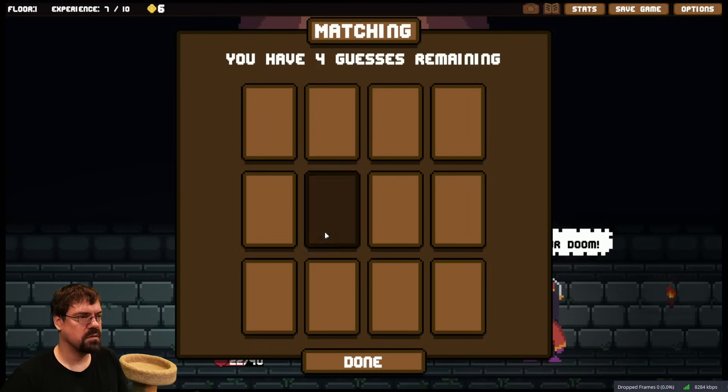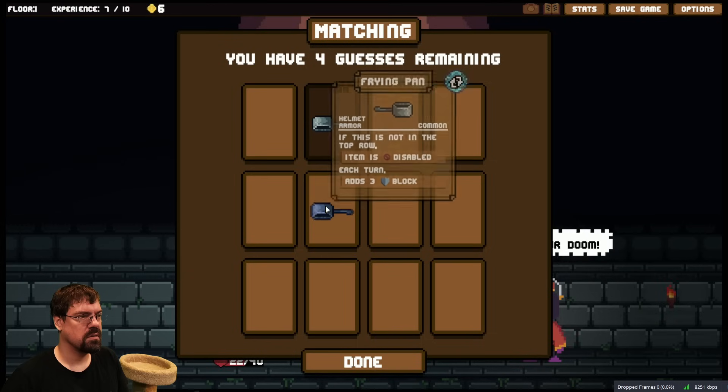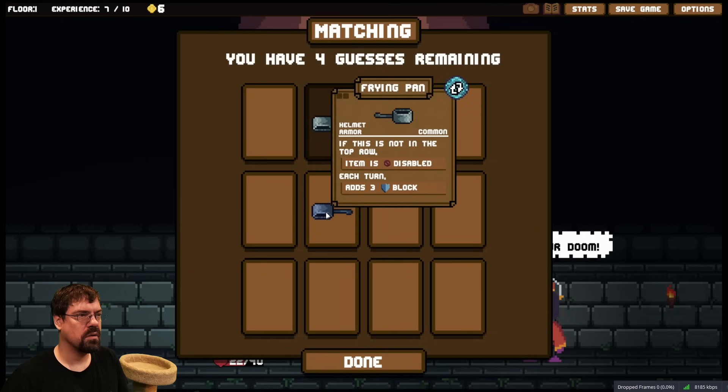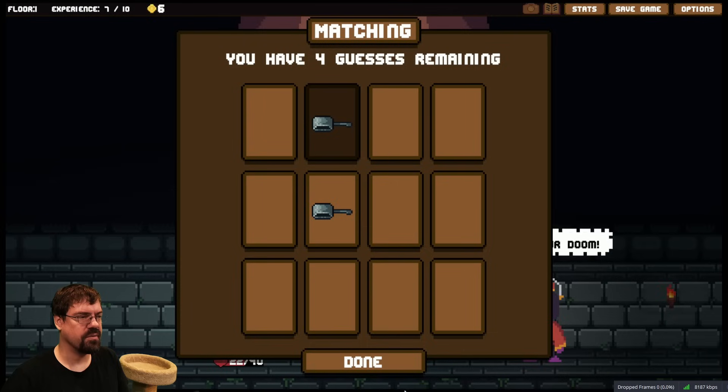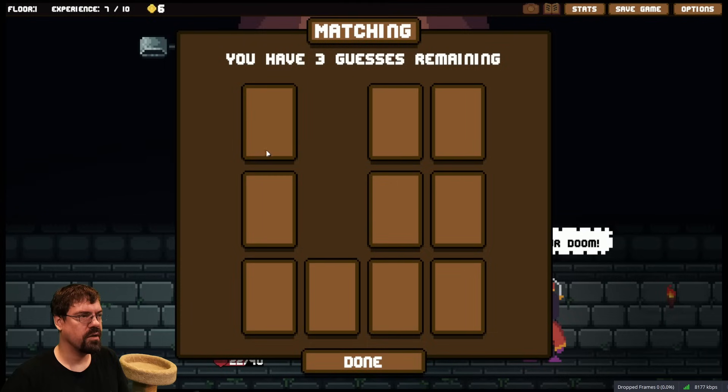I want the pothead — what is this? If this is not in the top row, each turn add three block. That's it, okay cool.